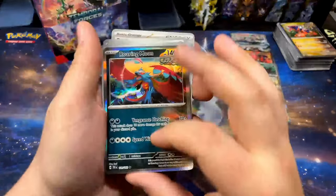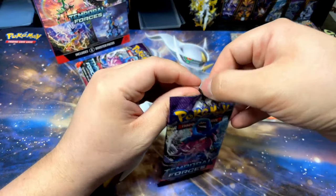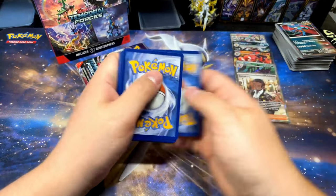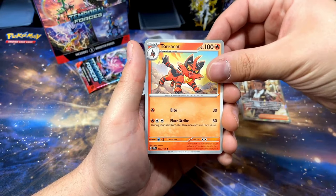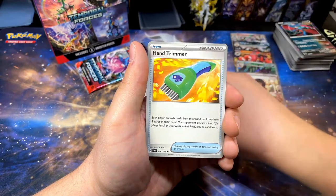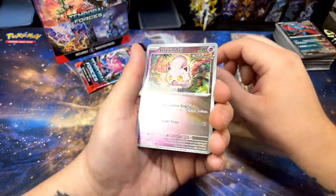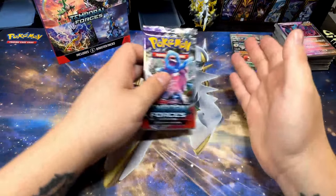That pack was almost all cards I hadn't seen yet — very cool! Walking Wake pack, I want one more pull. One more would be great, I don't want to be too greedy, but yeah. Let's go — Yamper, Furocat — that card's dope — Grubbin, Frost Moth, Sandy Shocks, Hand Trimmer, Rabsca — that's a pretty dope card actually — Totodile reverse, Scream Tail reverse, Butterfree.